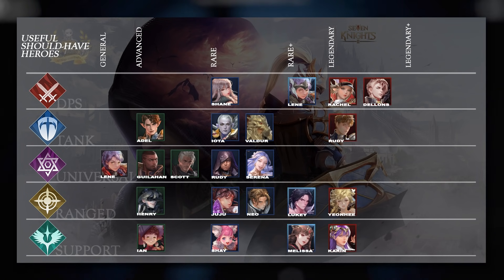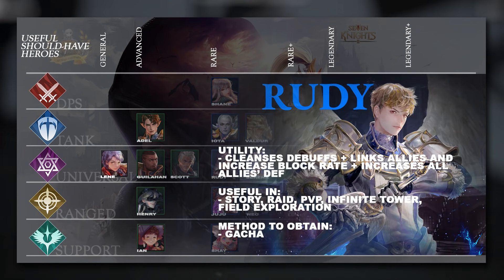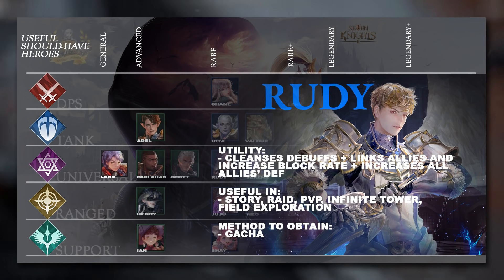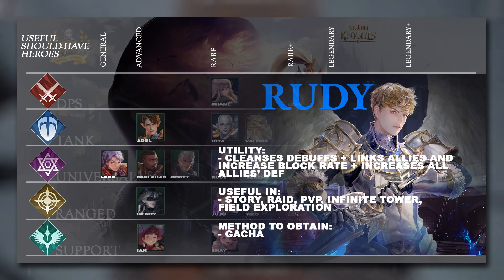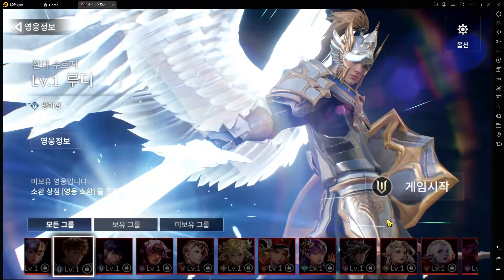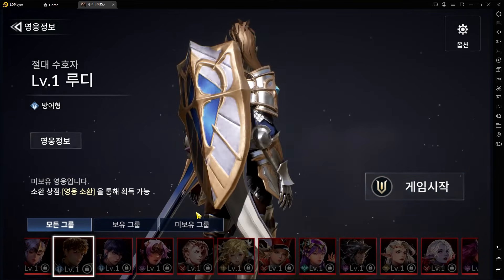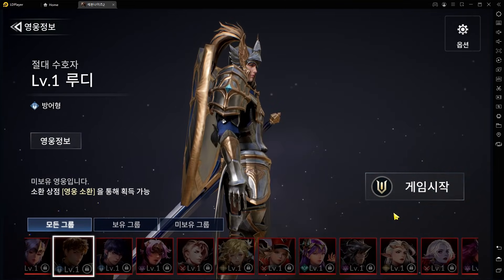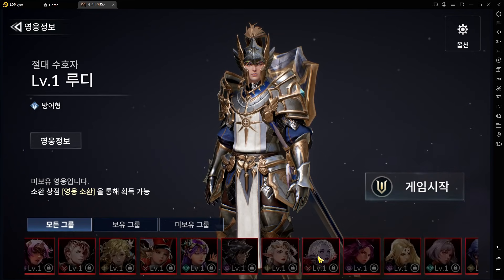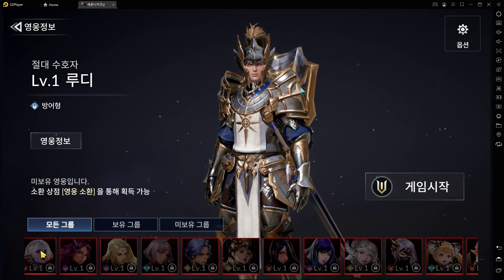Next we have Legendary Rudy, who is a better tank than Rare Rudy, and there will also be a Legendary Plus Rudy coming in the future. This Legendary Rudy cleanses all debuffs and gives himself a shield. He gives all allies a Link effect and increases their Guard/Block rate. Similar to Rachel, he continuously increases allies' defense. He's definitely going to be a really good damage absorber — if your team is taking too much damage, throwing in Legendary Rudy will help you a lot.